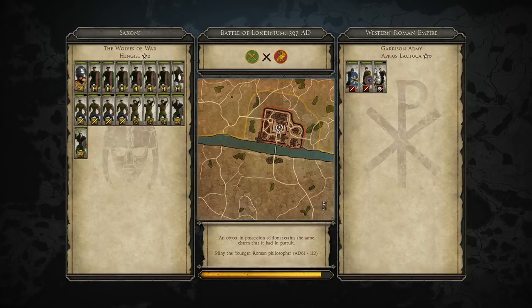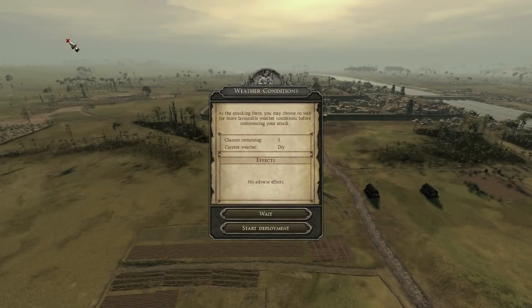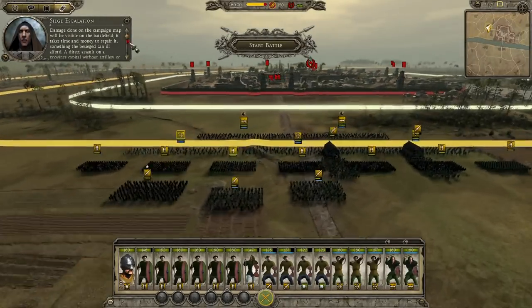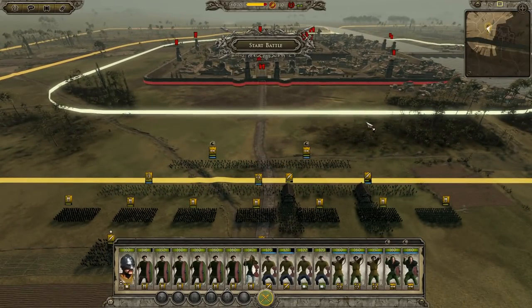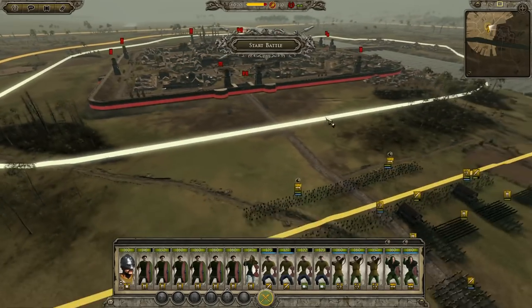Don't forget to check the description - I have an upload schedule that lets you know when each part of my let's plays for Attila will be released. If you don't see a series on the schedule it isn't a regular let's play - that goes for most of the co-ops, including my western and eastern Roman Empire let's play, because it's a co-op. Myself and Malekith both have our own channels to manage, so we don't have enough time to make that a daily series, but we'll do it at least once, hopefully twice a week.